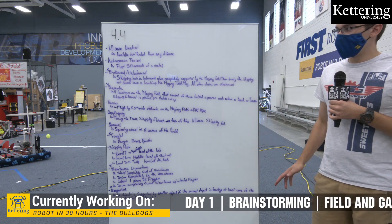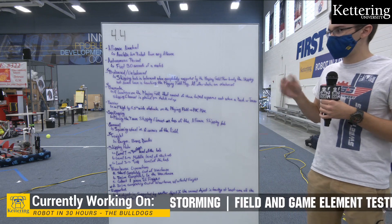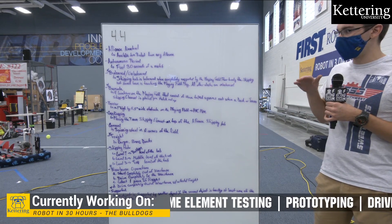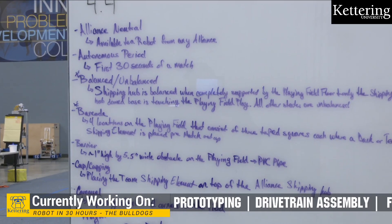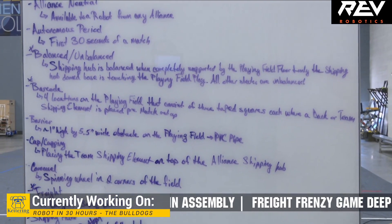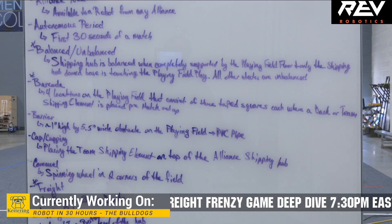A couple of the main definitions we want to cover: balance vs. unbalanced — these are with the shipping hubs. The definition of 'balanced' is when the shipping hub is completely supported by the playing field floor, and only the shipping dome base — the very bottom flat part — is touching the playing field. Any other orientation where it's sitting on the side is considered unbalanced.